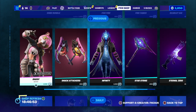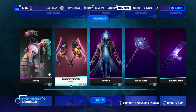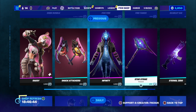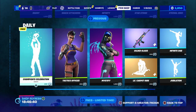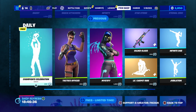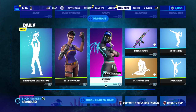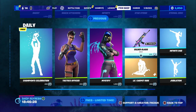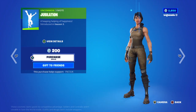You've got Ragsy back for 1,500; the Snack Attackers is 800; Infinity is 1,500; pickaxe is 800; Eternal wrap is 500. Celebration, Chamberlain trace officer is 800; 300 for that one; Mystify is 1,200; little character is 500; Gilded Glass is 500; Infinite Dab is 500; and Jubilation is 200.